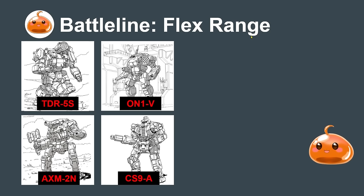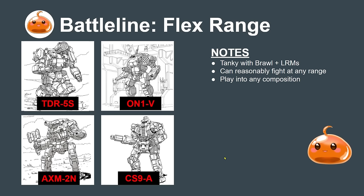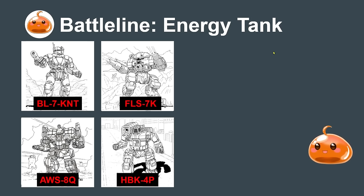Moving on to battle line: the first archetype is the flex-range archetype. These are pretty tanky mechs with brawl weapons but also an LRM system and typically an AC10 or large laser for medium and long-range punch. This means they can reasonably fight at any range, making them very flexible. In an LRM composition they'd be used as frontline but can also play back with range mechs.